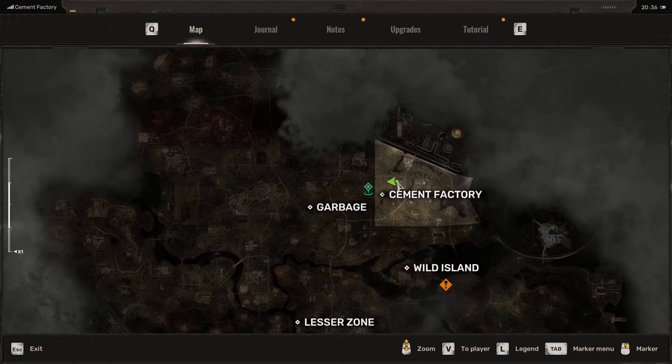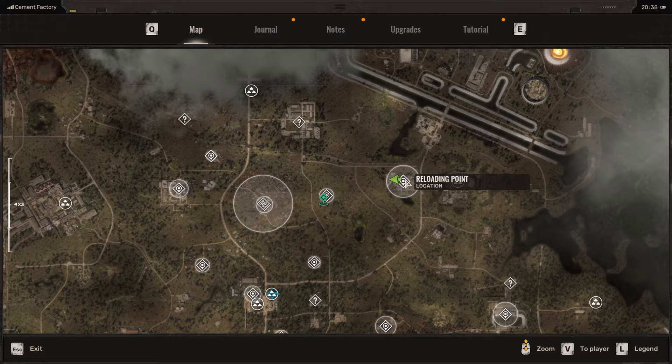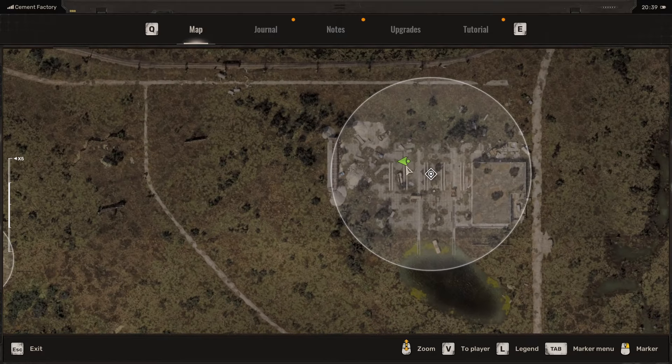In this video, I'm going to show you where to find a legendary artifact. It's over at the cement factory, at the reloading point on the west side.